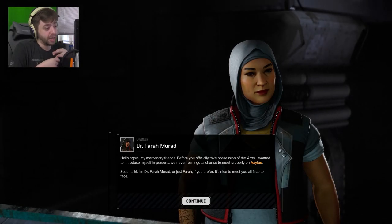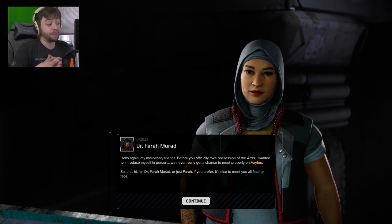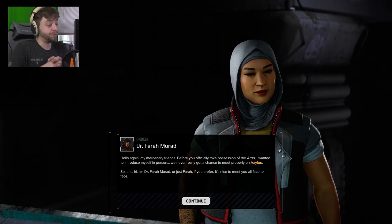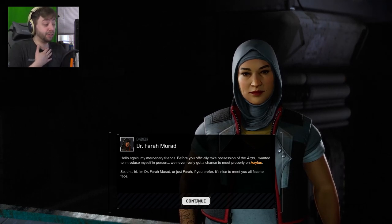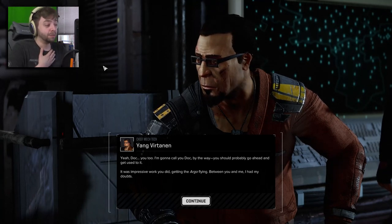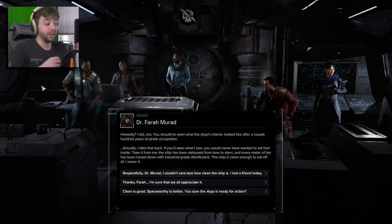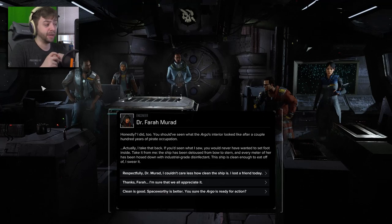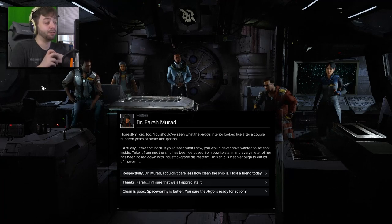Before you officially take possession of the Argo, I wanted to introduce myself — I'm Dr. Farah Murad, or just Farah. It's nice to meet you all face to face. I'm gonna call you Doc, by the way — you should probably get used to it. It was impressive work getting the Argo flying — between you and me, I had my doubts. You should have seen what the Argo interior looked like after a couple hundred years of pirate occupation. The ship has been deloused and every meter hosed down with industrial-grade disinfectant — it's clean enough to eat off of.